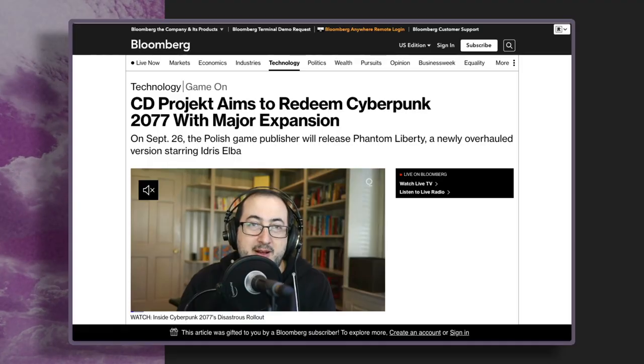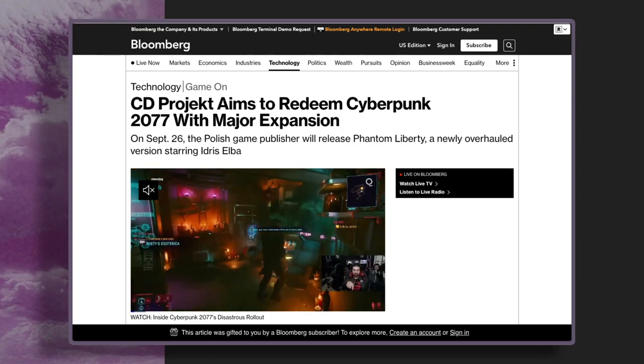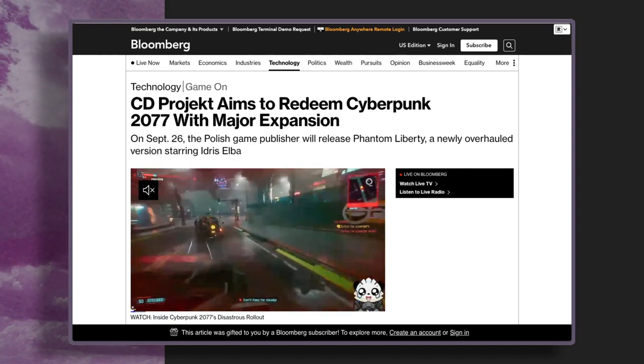Jason Schreier over at Bloomberg published a new report talking to a bunch of developers inside CD Projekt Red — the makers of The Witcher, but more specifically Cyberpunk 2077 — who are working on their new expansion called Phantom Liberty. It's the one that has Idris Elba in it; Keanu Reeves is coming back. Cyberpunk 2077 came out, was obviously a mess — people didn't feel like they got what they paid for, PlayStation had to remove it from the store because it was crashing so much. But over time, Cyberpunk 2077 has been coming back. There have been patches that righted the ship. The specific team members who were creating a hostile workplace have stepped down. We have a new game director working on Phantom Liberty. It's a really interesting report because it shows a company acknowledging it made a mistake and doing everything it can to make it right.